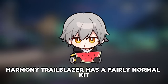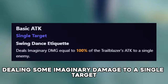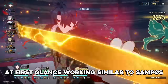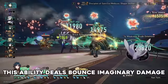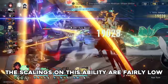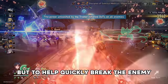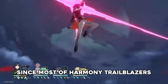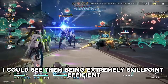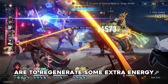Harmony Trailblazer has a fairly normal kit at first glance, having a regular basic attack dealing some imaginary damage to a single target. Their skill is also fairly normal looking at first glance, working similar to Sampo's — this ability deals bounce imaginary damage scaling off attack. The scalings on this ability are fairly low, but you can tell that its main purpose isn't to do damage, but to help quickly break the enemy. Since most of Harmony Trailblazer's buffing and special abilities mostly come from traces and ultimate, they can be extremely skill point efficient, only skilling to further contribute to breaking enemies or to regenerate some extra energy.